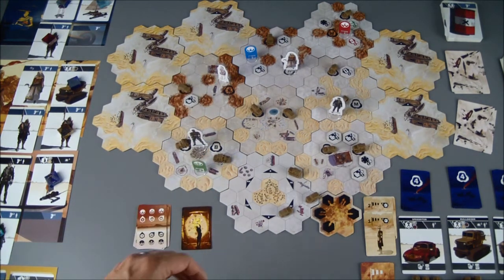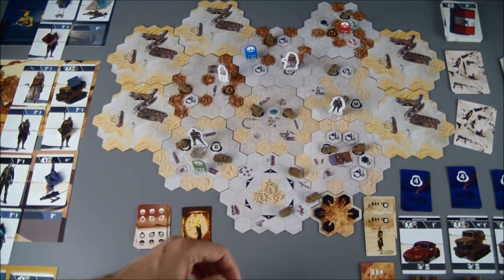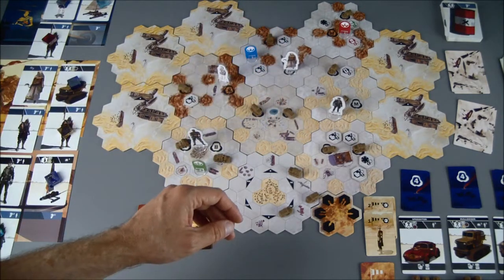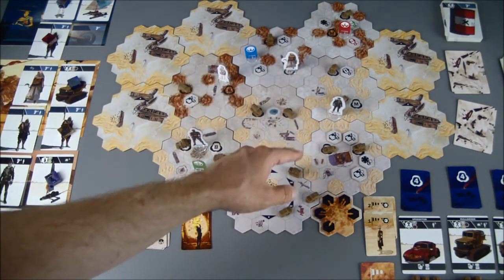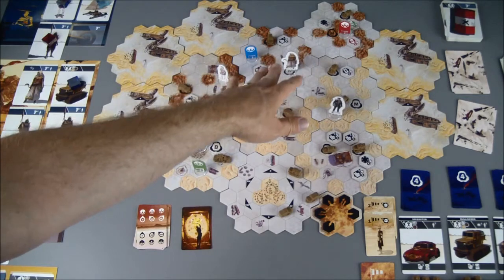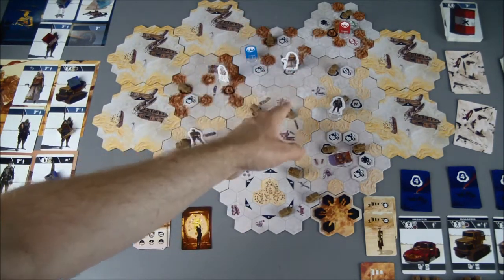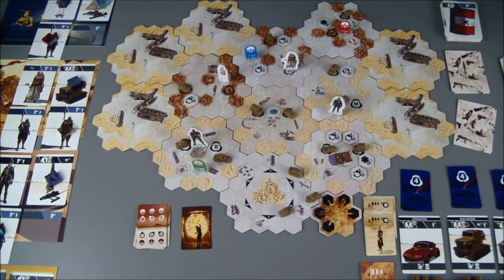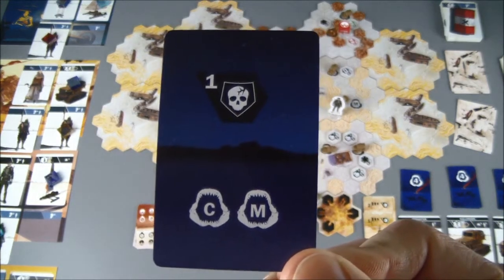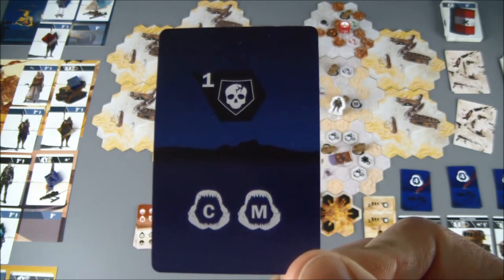Now I have to decide who to activate. The healer is going to be in the worst situation — if I activate the bulldozers, two of them are going to reach her; if I activate the trucks, one will reach her; speedsters, one will reach her. I'm going to activate the pickups. Drawing the card — and it's worst case scenario: it is armor piercing. That is going to hurt.